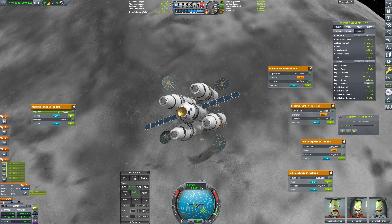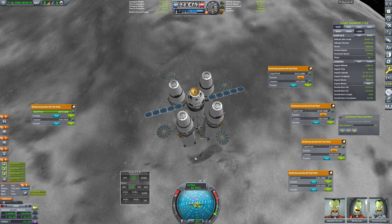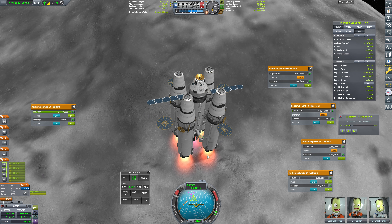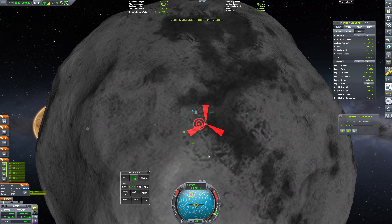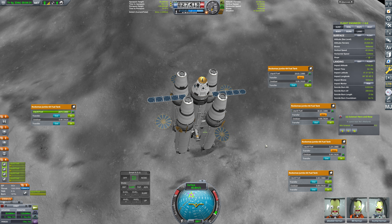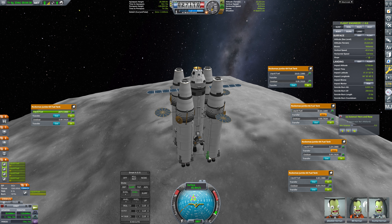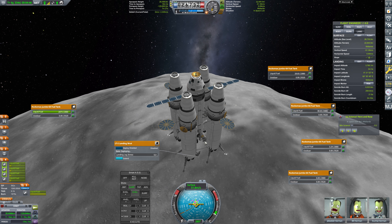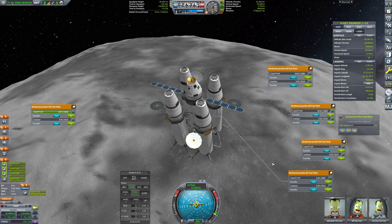Let's head over to surface velocity minus — I think that might be what we want here, not target velocity. That looks about right. How long until impact? About three minutes. So for right now I'm going to go to surface velocity minus and just chill. We should probably remember to extend our landing legs — that tends to help. One, two, three, and four.